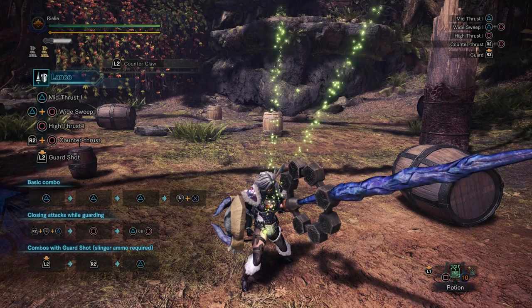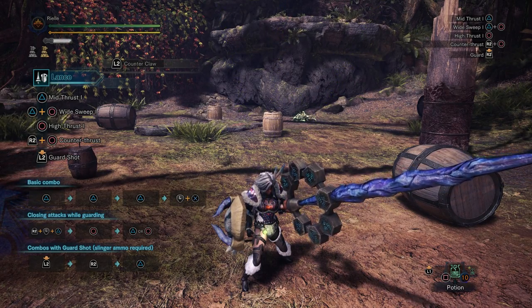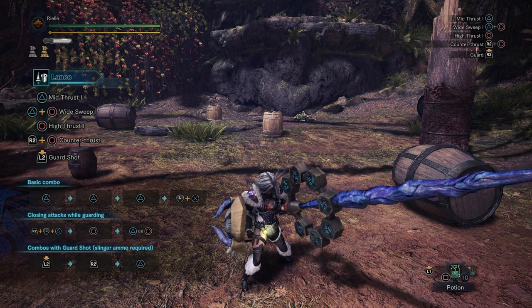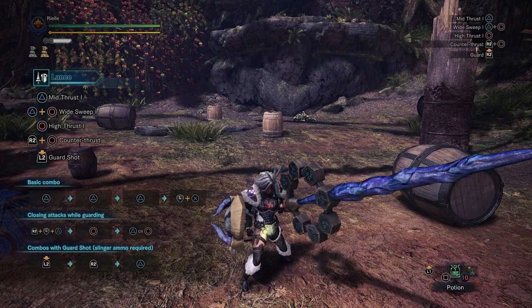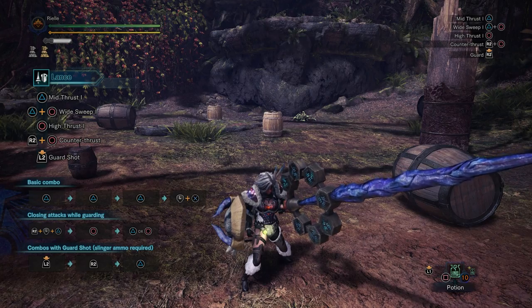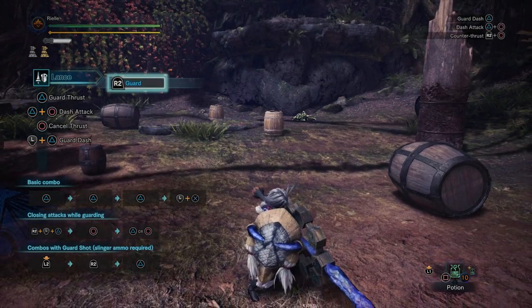Here's the tricky thing when it comes to Offensive Guard and Lancing. Lance has around six or so different Guard States, and not all of them can activate Offensive Guard — because Offensive Guard will not activate if you go from a Guarding State into another Guarding State.